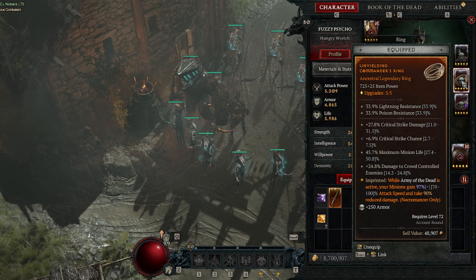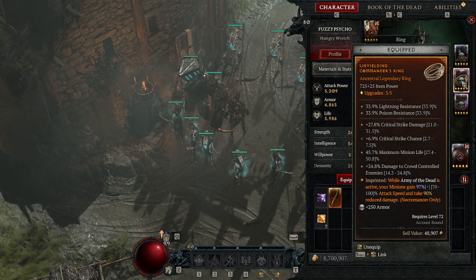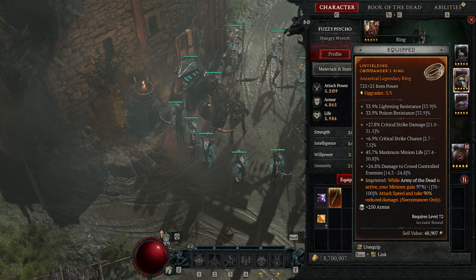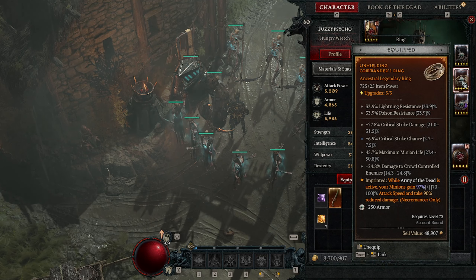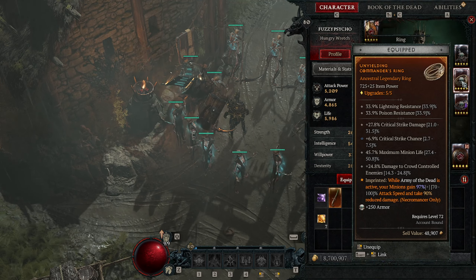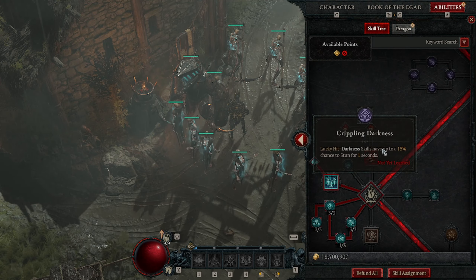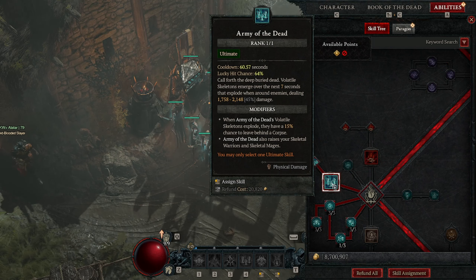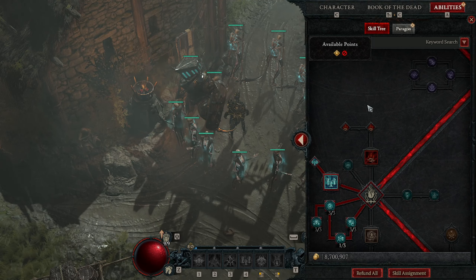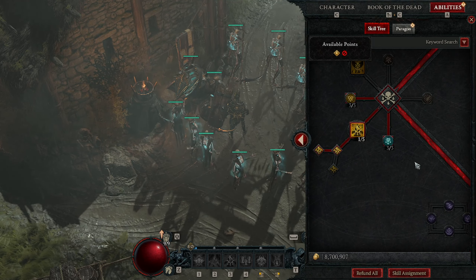The reason Army of the Dead is such a massive damage multiplier for a summoning build is this legendary aspect — the Unyielding Commander's Ring. While Army of the Dead is active, your minions gain 97% attack speed and take 90% reduced damage. That means my minions have effectively doubled their damage for the seven-second duration of Army of the Dead — that's where all the big damage is coming from.